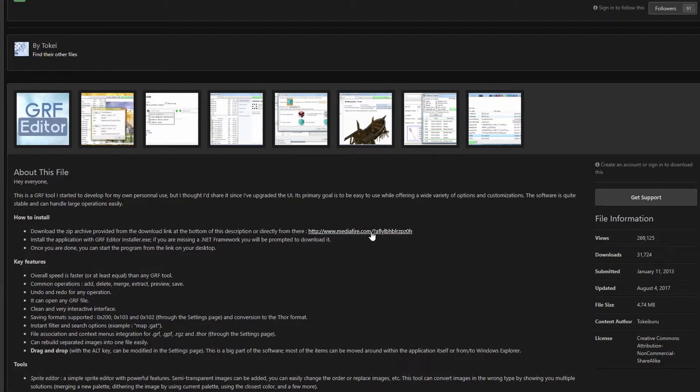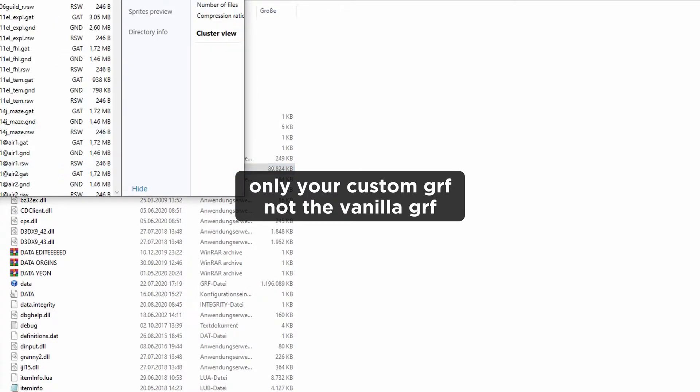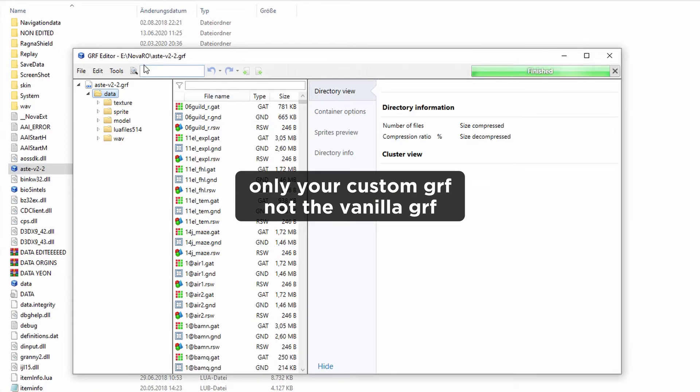First of all, you need to download the GRF editor made by Tokay from the link I put down below. Install it, and after that open your custom GRF — in this case I have ostev22.grf, so I open it and in the search bar you just type in skill_info.